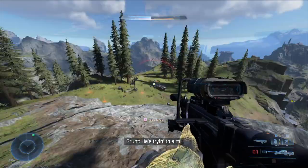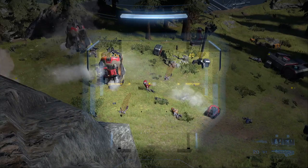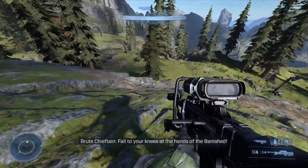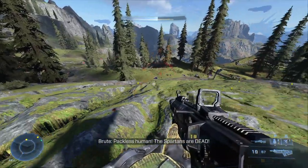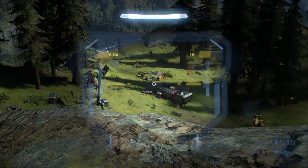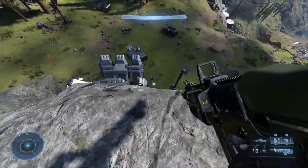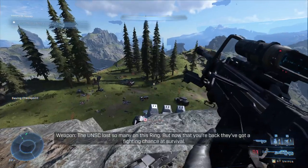UNSC lost so many on this ring, but now that you're back they've got a fighting chance at survival. I do like how in Halo you are just an absolute god. You've got some decent weapons — anybody holding a battle rifle? Oh, sniper rifle — more ammunition for me! At your disposal, sir. Give me a refill on ammunition. We're looking good on all fronts. Let's continue on. Do we want to go down towards Valkyrus? What's the armor here — is it an emblem? It's the nameplate. That seems like such a waste — who cares about the first five seconds of a multiplayer run?